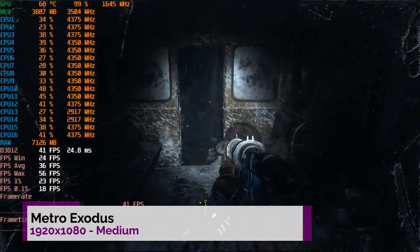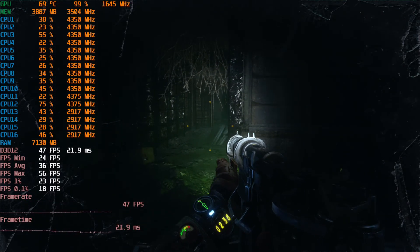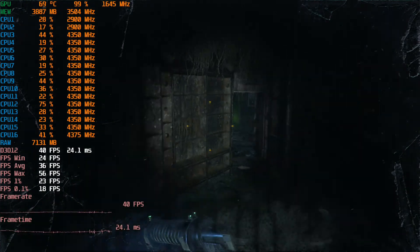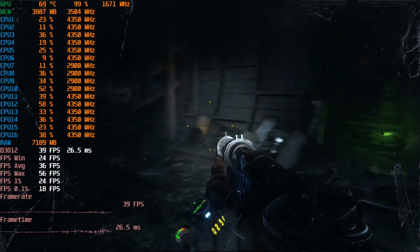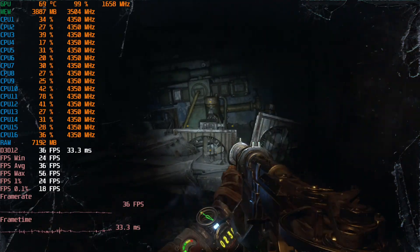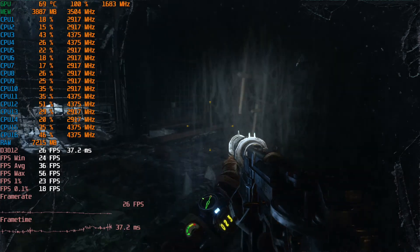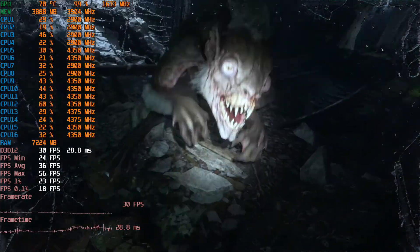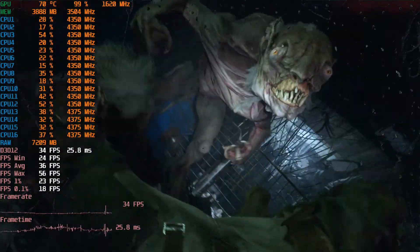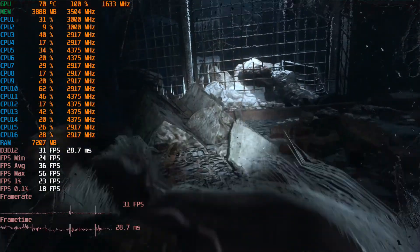Let's try something modern like Metro Exodus. We're on the medium setting and getting around an average of 36 FPS, and this is just at the start of the game. Later on with a lot of snow you can dip a bit lower, but you have some headroom to turn it down to low. Overall this game I would say is playable. It's a very console-type FPS — very fun to play — but you're not going to get 60 FPS on this card unless you drop the resolution down to 720p.